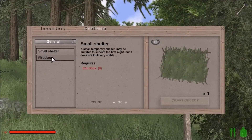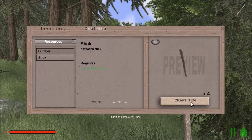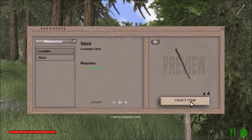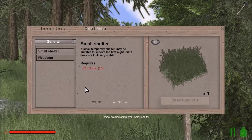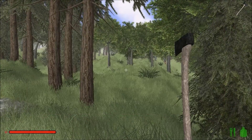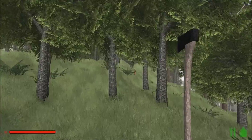We've got three logs. Oh wait — crafting! Small shelter: a small temporary shelter, may be suitable to survive the first night, but it does not look very stable. Requires 32 sticks, and a fireplace. So: Resources, Lumber, Stick, Pieces of log — craft item. I need 38 sticks, so Resources, Lumber — let's turn all my lumber into sticks.